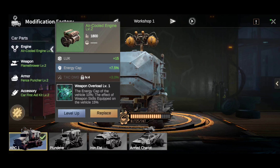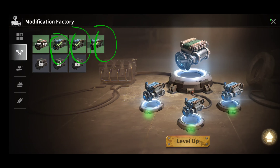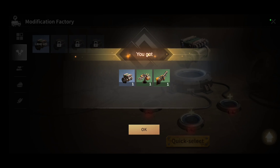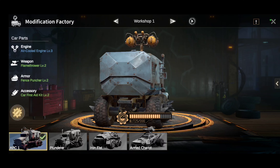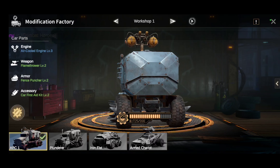To level up, you can do a Quick Select or click on each part individually. We'll do a Quick Select — it's going to consume these other little upgrade materials here, which I'm not going to use anyway, so that's fine. I'll confirm the level up, and now my engine Air-Cooled Engine is Level 3. We also have Flamethrower Level 2 on weapon, Fence Puncher Level 2 on armor, and First Aid Kit Level 2 on accessory.